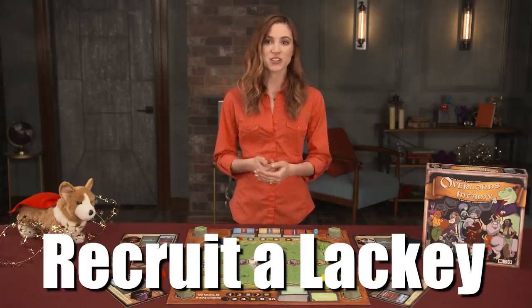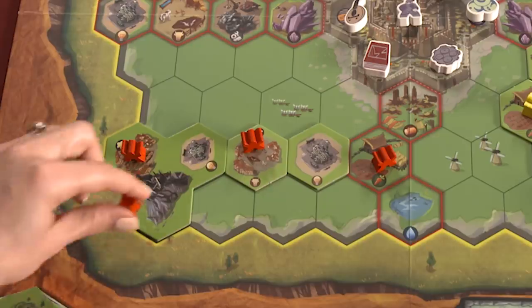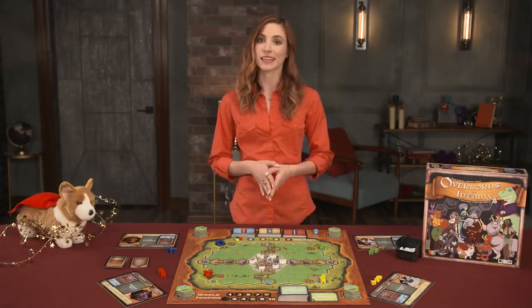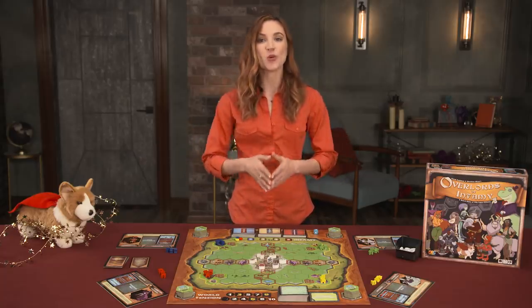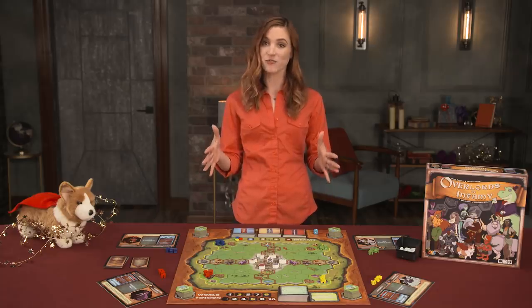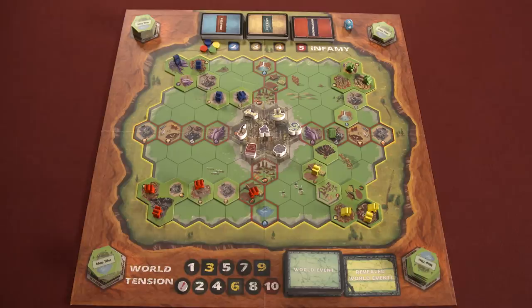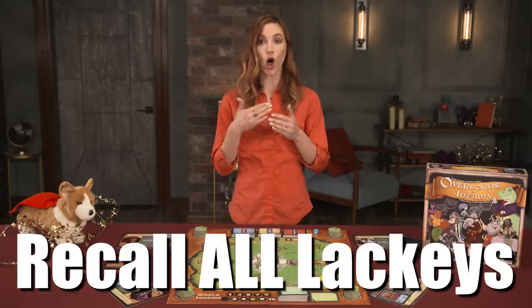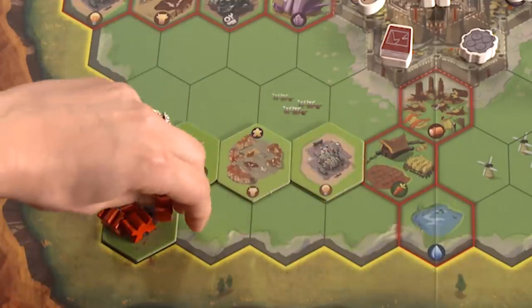Recruit a lackey: spend one action point to move a lackey from your barracks to a village tile, and then add one lackey from your pool to your barracks. One note about lackeys — you can never have more than six on the board at a time, and you must always have at least one. You cannot take any actions that force you to lose your last lackey. Recall a lackey: spend an action point to move a lackey from a map tile back to the barracks. Recall all lackeys: spend three action points to bring all your lackeys back to the barracks.